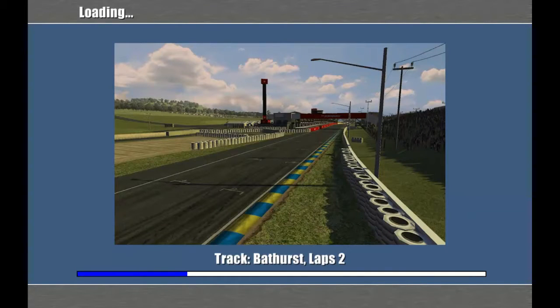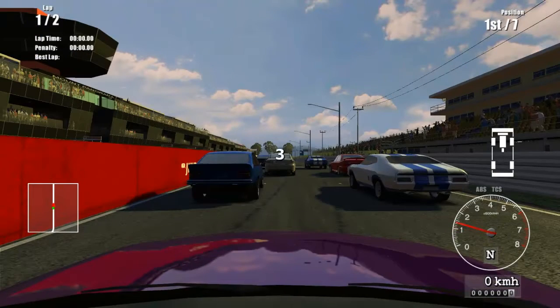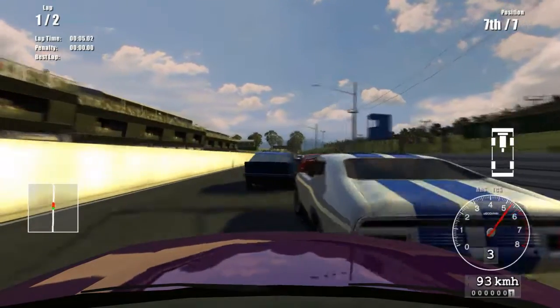Bathurst Mount Panorama is a track that when I used to play Forza 3 on Xbox 360, this track was requested a lot by the users. It's a bit of a legendary motorsport track in general, but especially with Australian motorsport fans. It's really good to get an opportunity to race around it, especially for free. In fact you can LAN with your friends — if you've got Hamachi or something, you can play it that way as well.